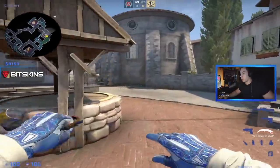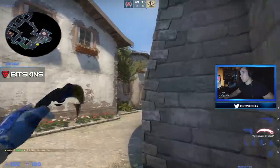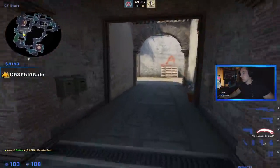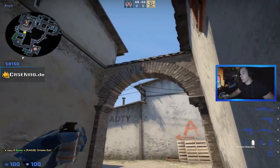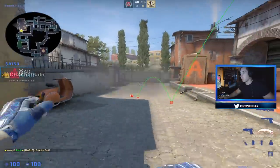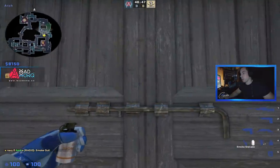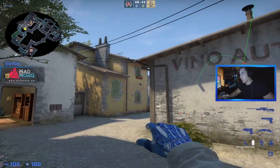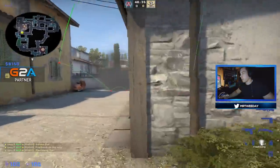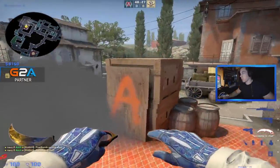CT side retake smokes are what you need to know. Go into this corner, aim on the top of this ledge, jump throw left click — that gets you the banana smoke. Same goes for A: tuck yourself into the corner, aim, jump throw left click. It bounces off the roof — nice retake smoke. A variation: go to this wooden door in the middle, take the cross on the left side, left click. You can also do a molotov here and freestyle flash, so you're covered from pit when entering the bomb site.